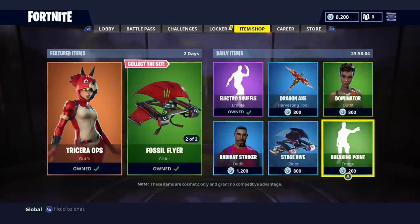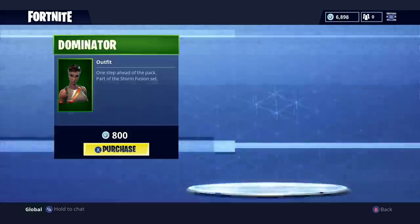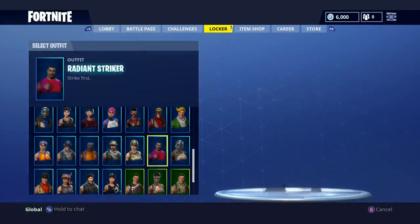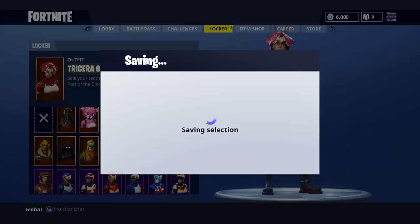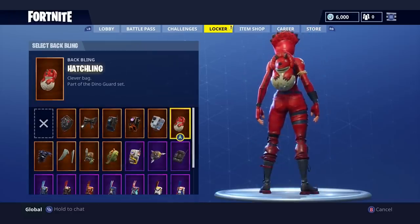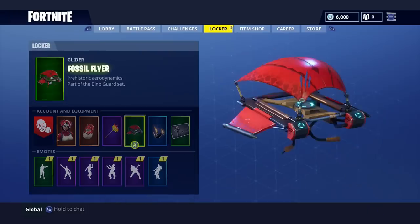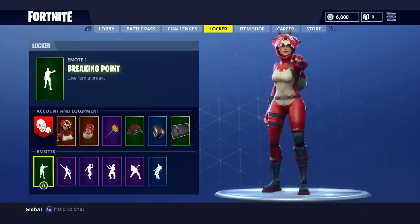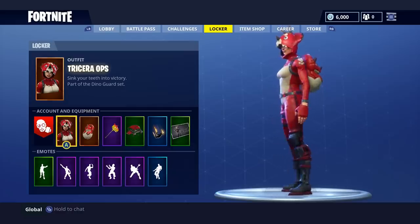We're also going to get Stage Dive, Brain Breaking Point, Radiant Striker, and Dominator. So there we go — three new skins. Let's put on Tricera Ops, another legendary skin, along with the Hatchling back bling. That's pretty cool. Bite Mark, Fossil Flyer, and then Breaking Point — I mean, it's all right, but this design looks amazing. I really like it.